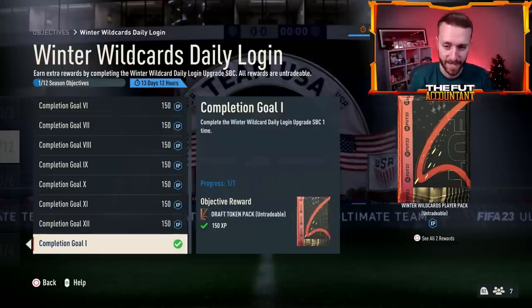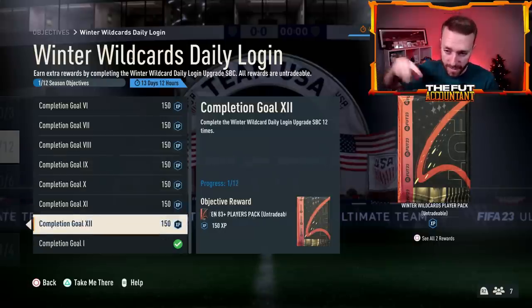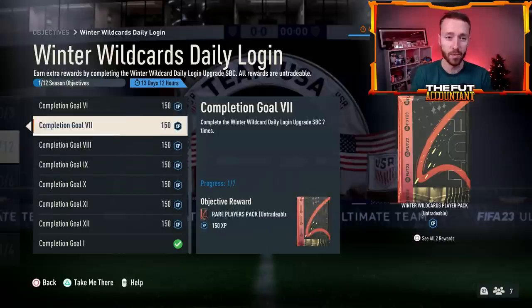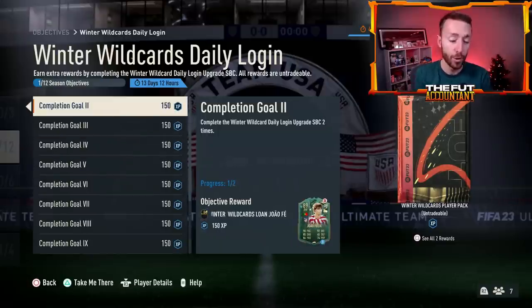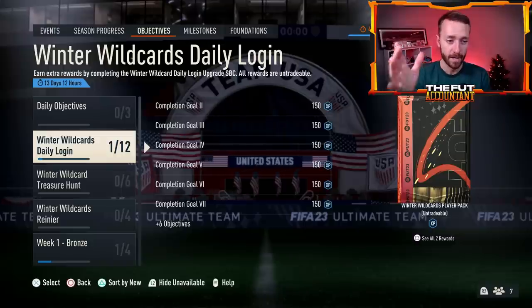You get a Winter Wild Cards player pack — which is a guaranteed Winter Wild Cards player — and we'll all be getting this pack during Team 2 of Winter Wild Cards, because 12 days from now we'll be into the second week of the promo. That pack should contain players from Team 1 and Team 2. Super easy to do. Just make sure you log on — whether it's companion app, web app, or on the game itself — and try to get this done every day if possible.